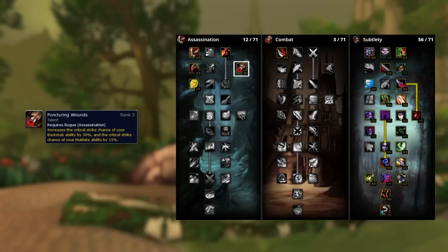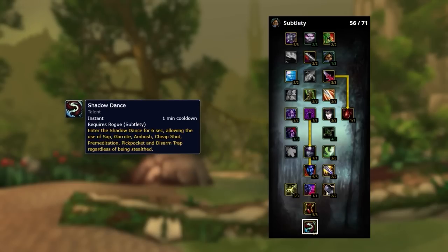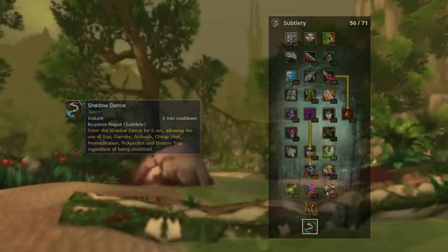Puncturing Wounds critting is great for two reasons: it obviously does more damage, but more importantly it synergizes with Honor Among Thieves, which gives you additional combo points when critting. And of course, Shadow Dance — one of the most iconic rogue spells. With it you're able to 100-0 most classes in a stun, and it can also be used as a peel by spamming Cheap Shot and Garrote on everything, or sapping off CC like Blind and Psychic Scream.